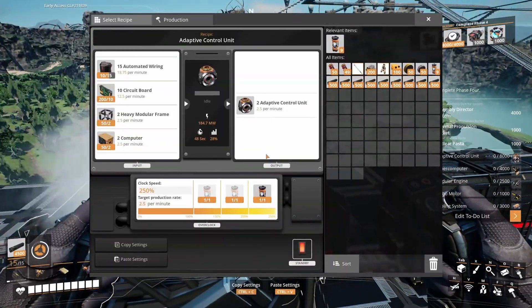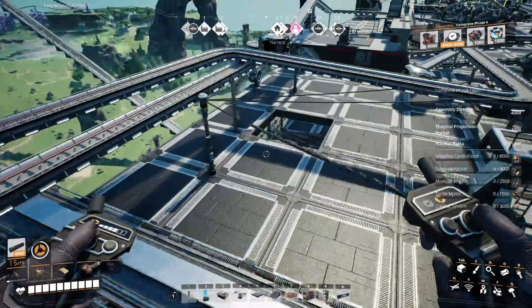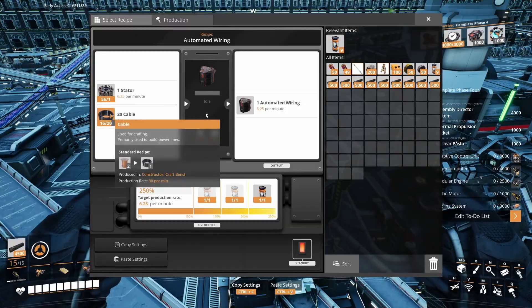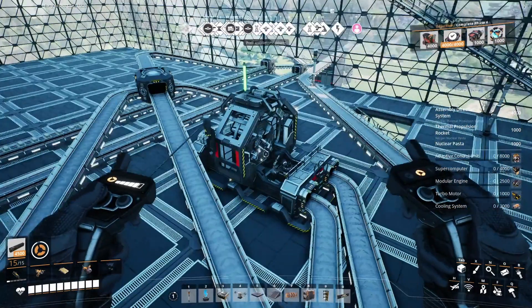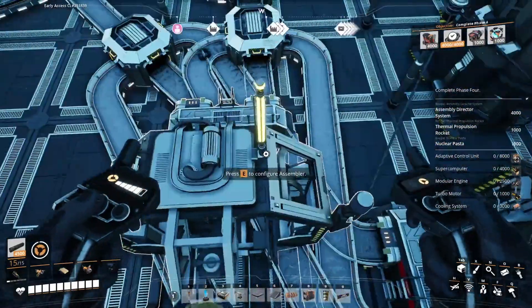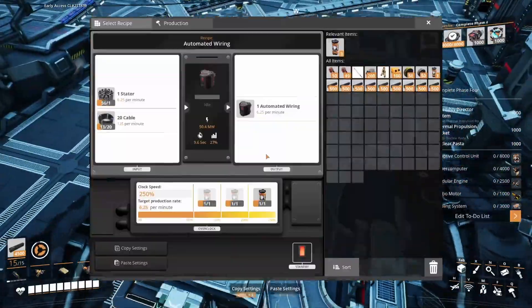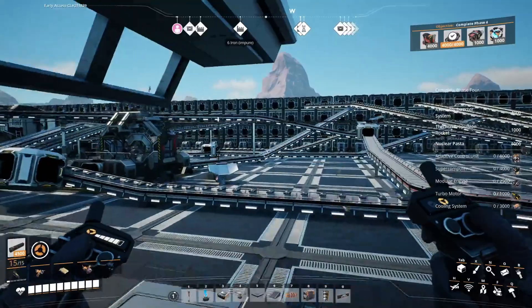The Assembly Director System — big deal — is Automated Wiring. We need 8,000 to make 4,000, basically, and it's happening. We've more or less solved the stator and cable supply problem. I made two more of these assemblers, which would be fantastic if they had slugs — that's why we went looking for slugs. We're done with the Magnetic Field Generator, so I took it off the list.